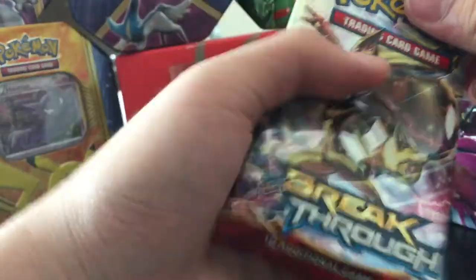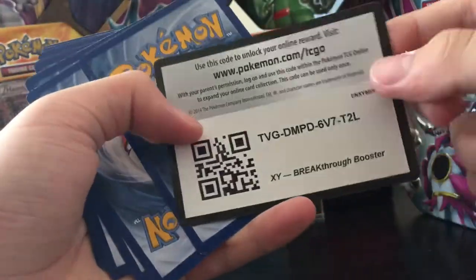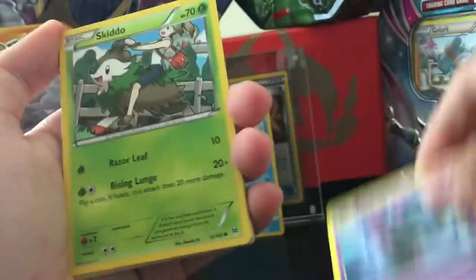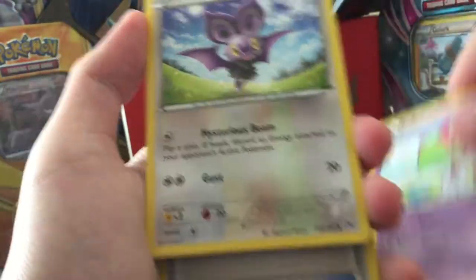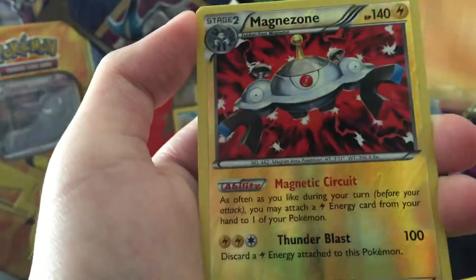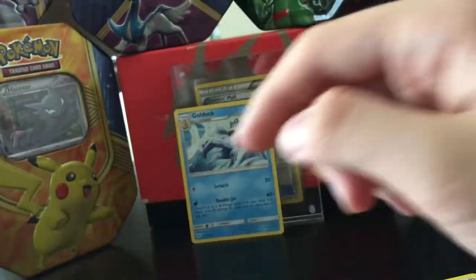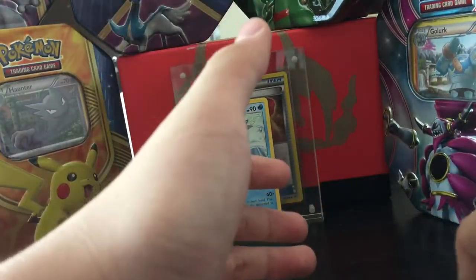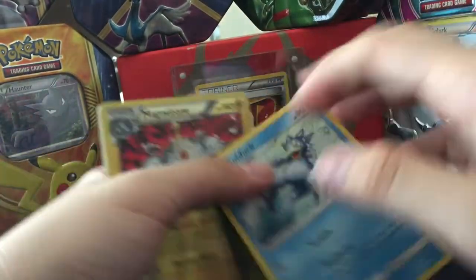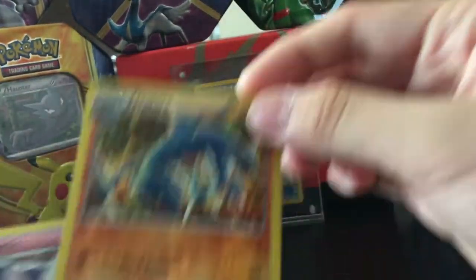Breakthrough — sometimes they give you a double-header pack with a break and an ultra rare. It must be a white pack. Trevenant, Skidd, Noibat, Magnemite, Professor's Letter, Magnemite — quality! Magnezone reverse rare, not bad. And Noctowl, regular rare — a reverse holo rare Magnezone. But still no holos yet.